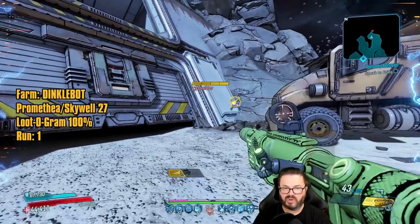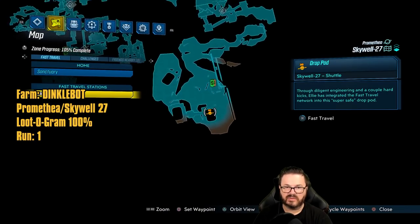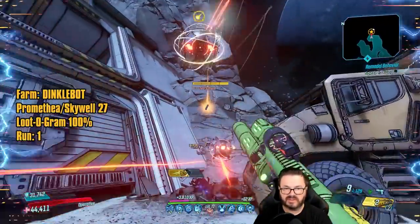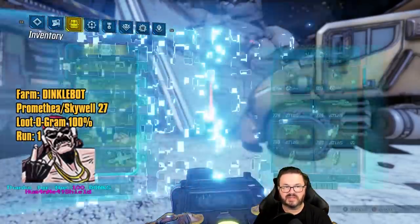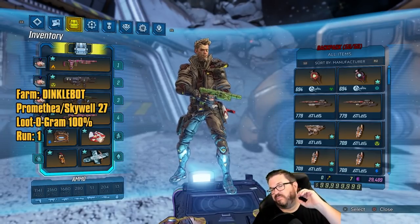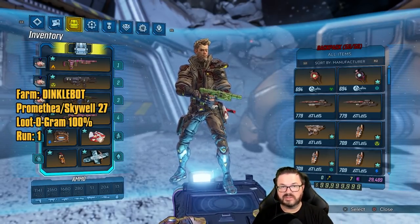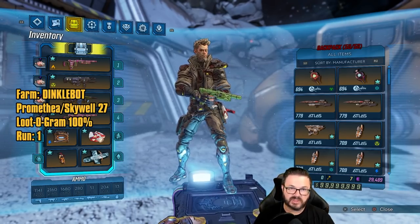On to the next Promethea map. Dinkle Bot will always spawn out of this garbage pile right here on the map at Skywell-27. Starting from the starting fast travel station you just run down the hill — Dinkle Bot will be right here and has a 100% drop rate on the Ludogram. The Ludogram is something you take to Crazy Earl, and when you turn it in there's a 50% chance at either a Lucian's Call or a Butcher. It benefits you to farm Dinkle Bot 5, 10, or 15 times, gather up a bunch of Ludograms, and turn them all in at once.